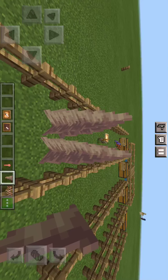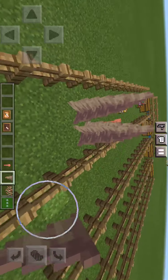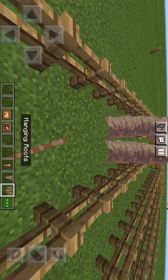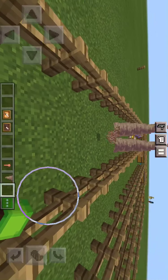These are the stalactites. You can also turn them into stalagmites. And these are hanging roots — I cannot place them down unfortunately because they have to be underneath a block. But that's that.